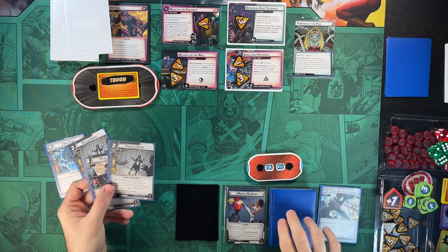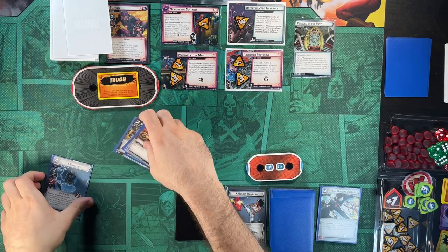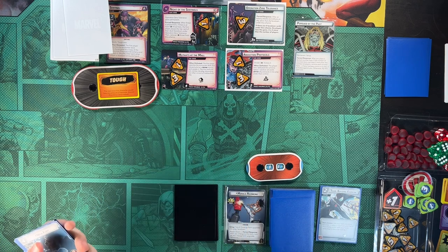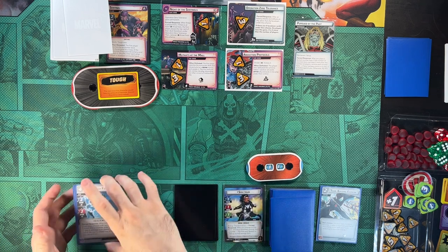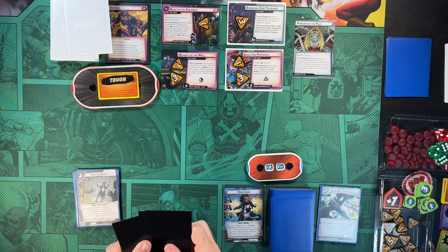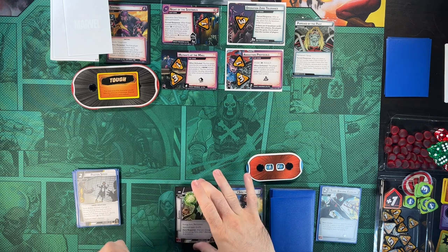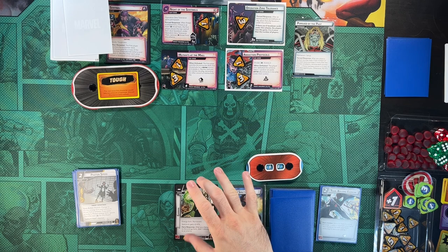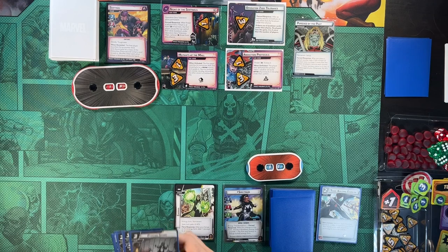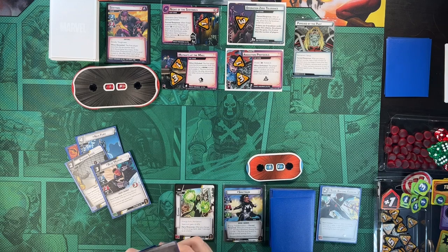I was looking for a double for Nick Fury, so that is good. Nothing else we can do in Alter Ego form here, so we're going to flip up. When we do so, we might as well change to our Gamma Form, because when we do that, we get to ping off a damage from an enemy so we can at least get rid of his tough. We know we want to play Nick Fury, so we'll spend four to play Fury.